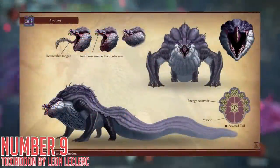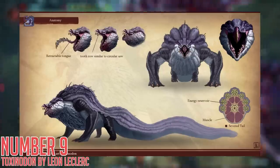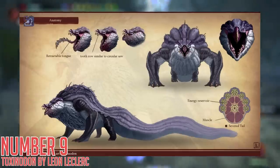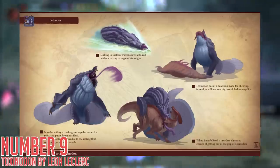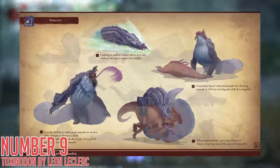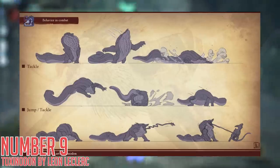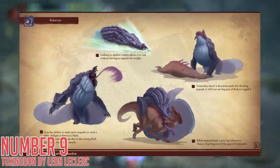Number nine: Toxinodon by Leon Leclerc. This giant fanged wyvern looks imposing as hell. It has a massive thick chest with relatively smaller legs, angled teeth, and a retractable tongue that can apply poison. It uses its tail as a giant counterweight to let it walk around on its hind legs somewhat in combat, allowing it to tackle and grapple its prey. It can also latch onto things with its tongue, which is a terrifying thought, and its general form of hunting is to sit around in shallow water waiting for helpless small animals to come near enough to meet their doom. This one looks terrifying in an awe-striking way, and I can totally see myself hunting it and having a great time.